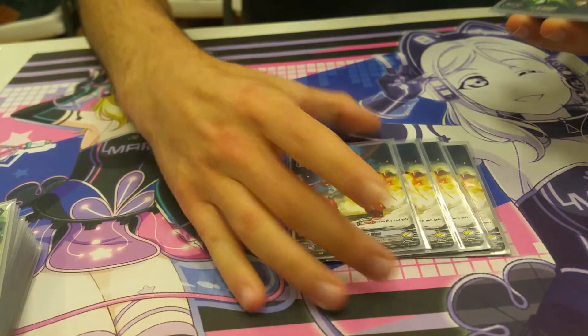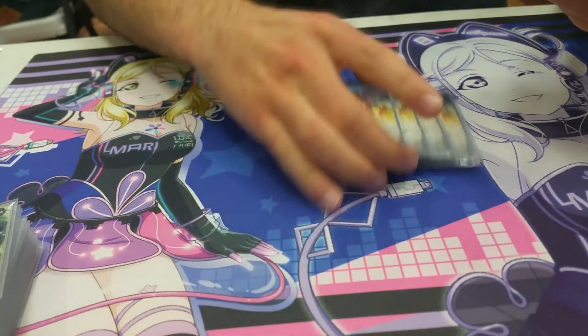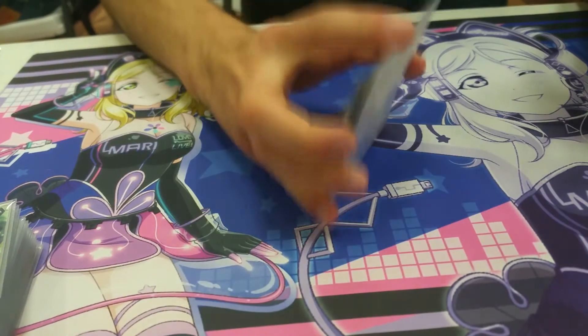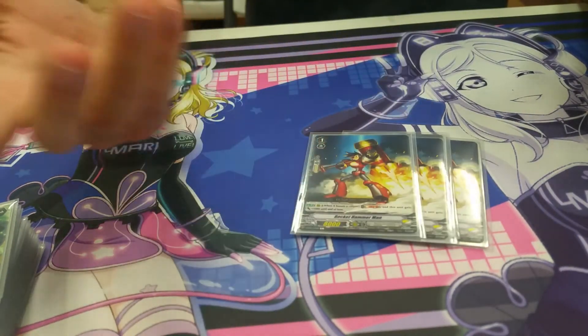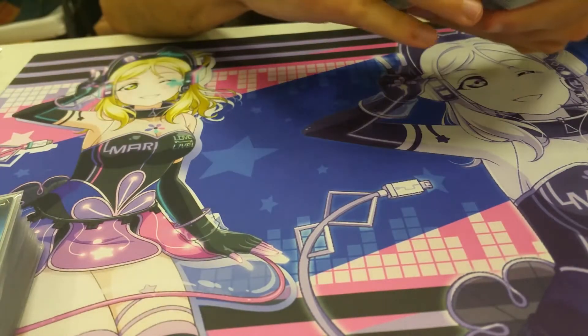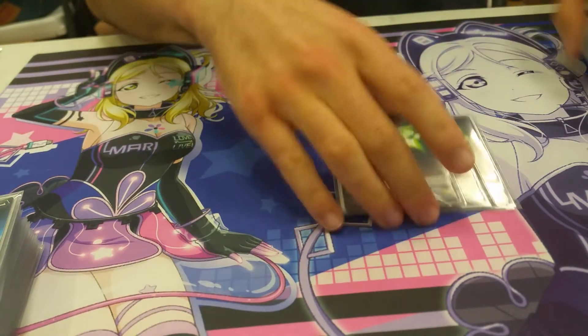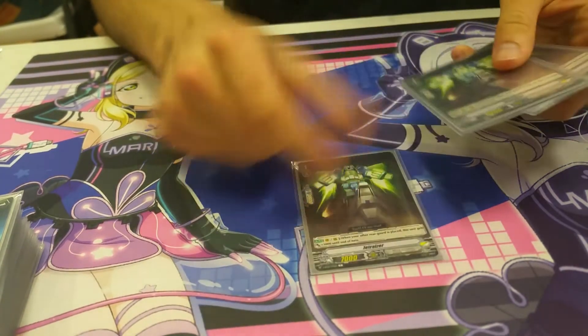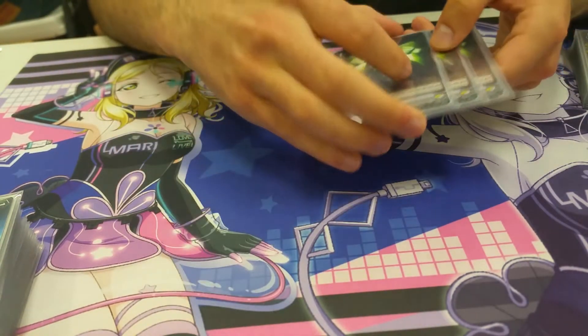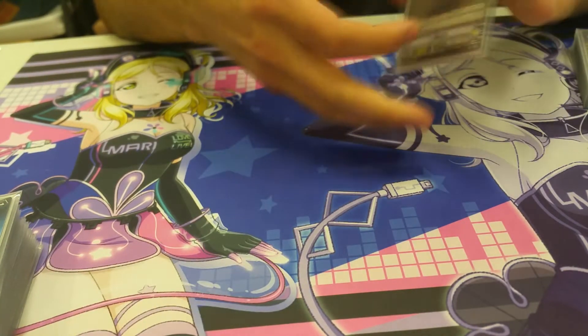Booster — it's ridiculous. Soul Blast 1 gets plus 5k. Rocket Man, it's pretty good. You just boost a hero and you make numbers. Jet Riser — basically it's your panic button. If you don't have grade 2s out, you put them out and start calling. It starts getting big, and you can hit for pretty good numbers on an Excel circle or as a booster.